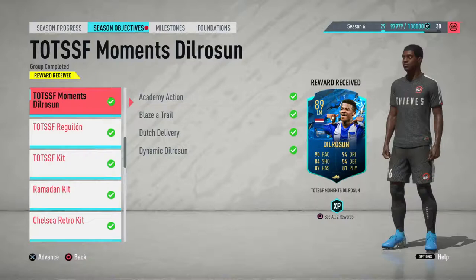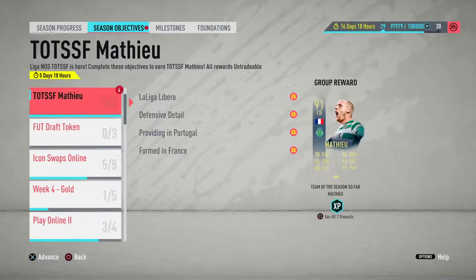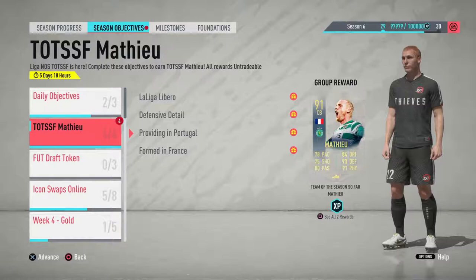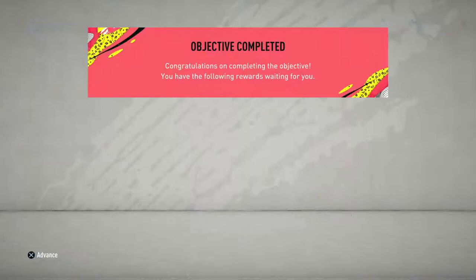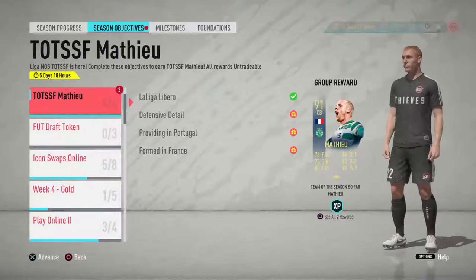Now we go on to the last player, which is Mateu. This card looks brilliant. The first objective: score two goals in two separate squad battle matches on world class using La Liga players with minimum 80 physical. I did this on squad battles while doing other objectives at the same time, but you can do it on rivals. Very simple — just score two goals, do the squad battle glitch and get out of there. If you don't know how to do the squad battle glitch, look on my channel — I'll do a video on that if you guys want. Write in the comments if you need to know how.